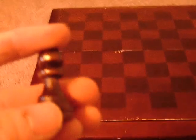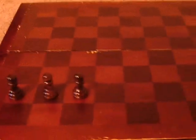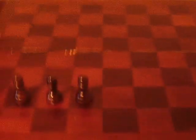Let's start with the pawn. Pawns are one of the most essential defenses in the game. White always goes first, no matter who is playing. White always goes first, black always goes second — but there are actually advantages to going second.